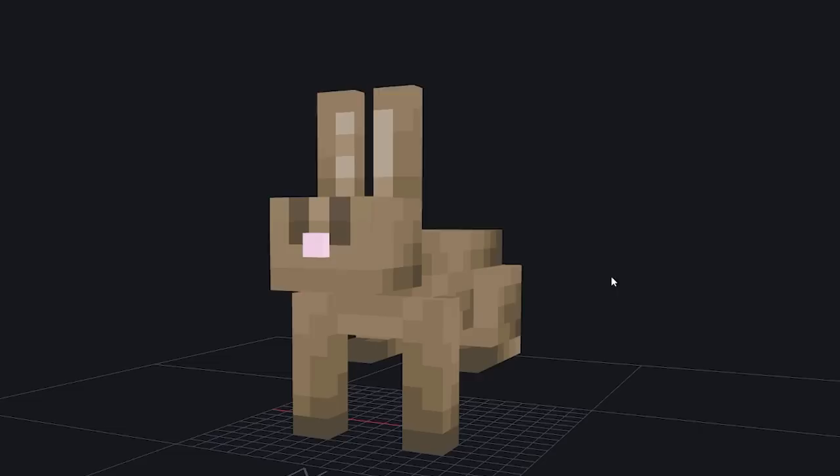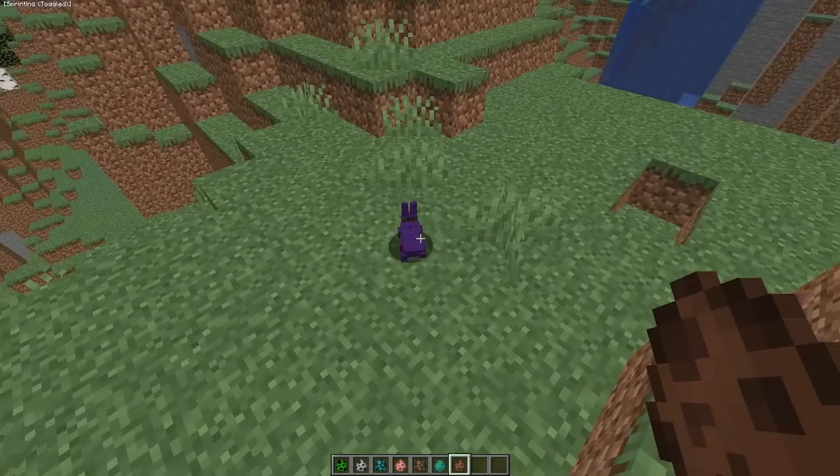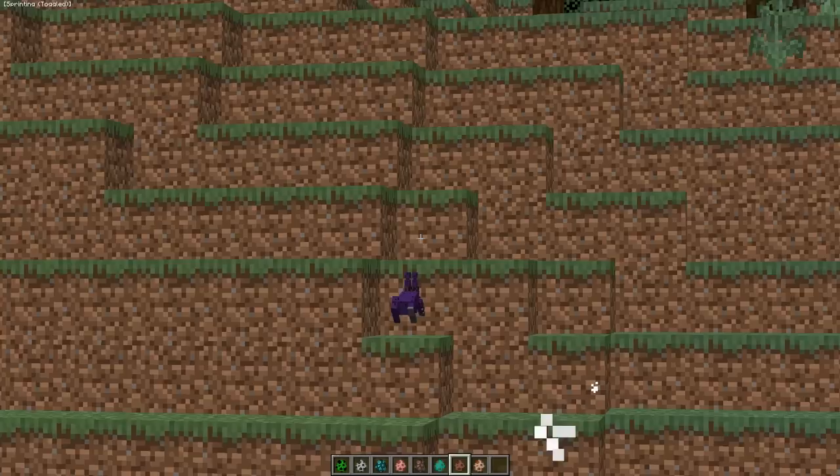Let's go ahead and do a rabbit next — we got 'the broken one.' I think we turn this rabbit into Withered Bonnie. We'll start with our purple head, add some red eyes, throw in some wires, keep the ears simple, make the bottom of our body, add two buttons, build the arms and back feet. Bonnie looks pretty good to me. Let's put it right here — oh, this is so cute. This is honestly pretty perfect.